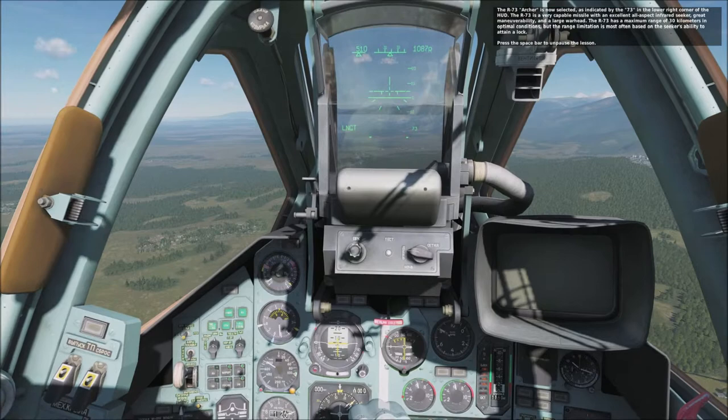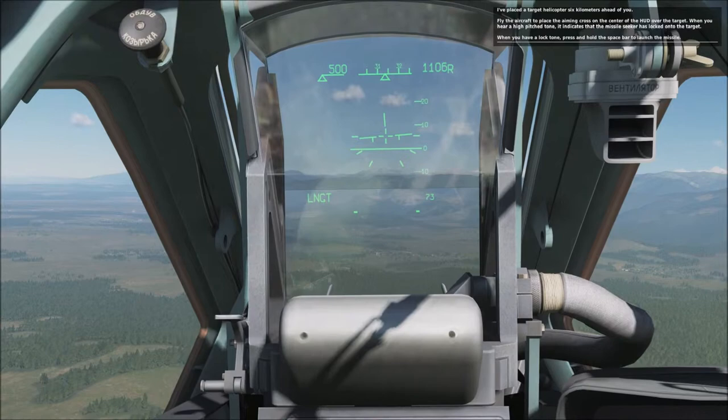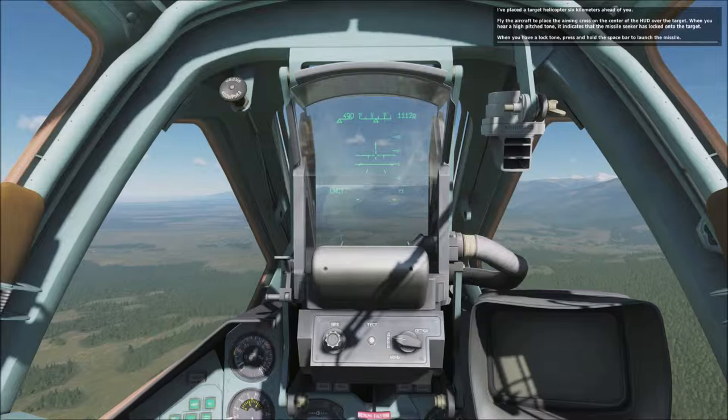I have placed a target helicopter 6 kilometers ahead of you. Fly the aircraft to place the aiming cross on the center of the HUD over the target. When you hear a high-pitched tone, it indicates that the missile seeker has locked onto the target. When you have a locked tone, press and hold the space bar to launch the missile.